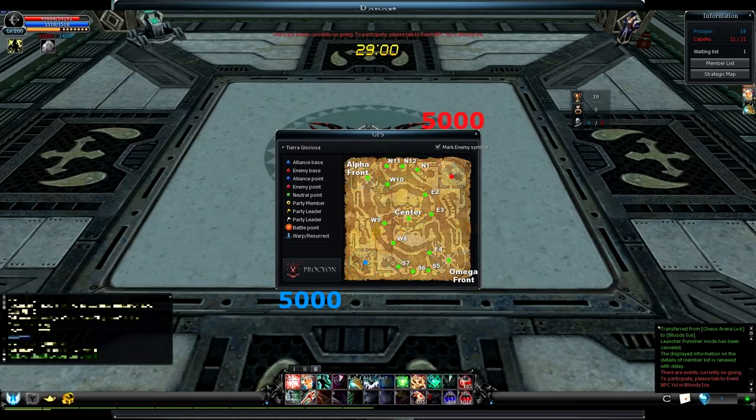Remember that fortresses start off as neutral. That means if my nation occupies a large one for 3000 points at the beginning of the war, we will have 8000 points. But if the enemy captures it back, we keep the 3000 points for taking it first, and they gain 3000 while it belongs to them. So the points will be equal, but it will belong to the enemy.